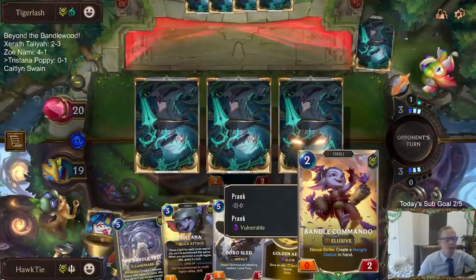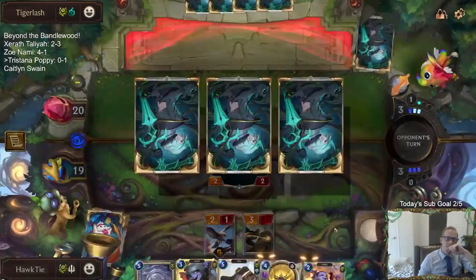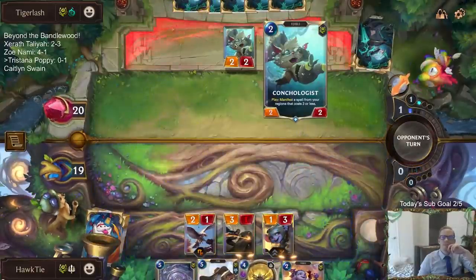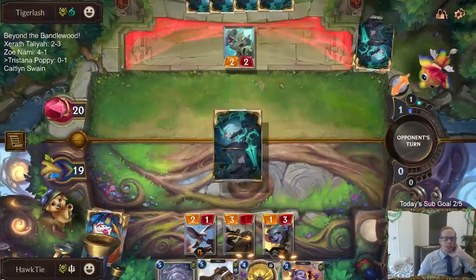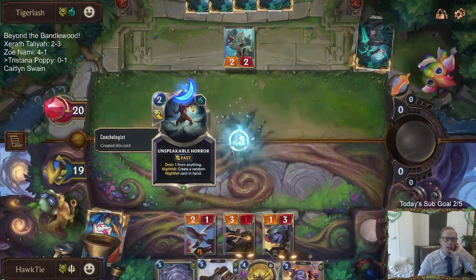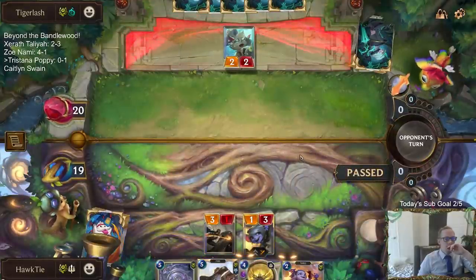They gave that minus one power again, so I was going to be able to give it one power again with the Tristana, but not anymore. Now it really is dead. I think they have a good start for their Senna Vhagar list — these are good cards to play together. That spell they made? Incredible. Yeah, they got a good deck.